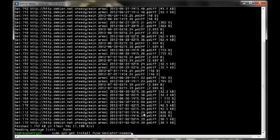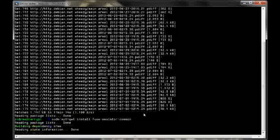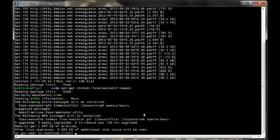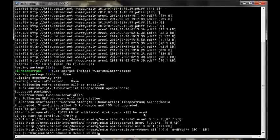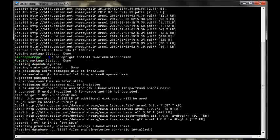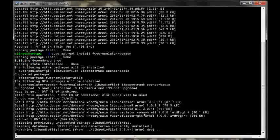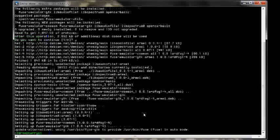The next stage is to type: sudo apt-get install fuse-emulator-common. Then it will install fuse-emulator-gtk, lib-audio-file-1, lib-spectrum-8, and open se-basic.